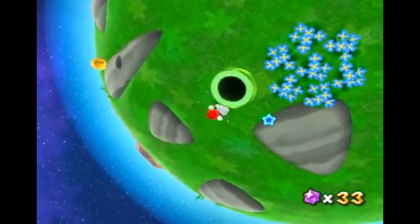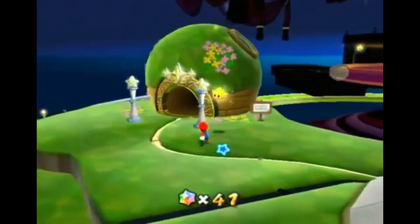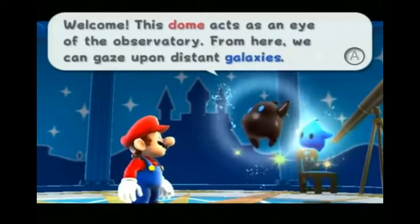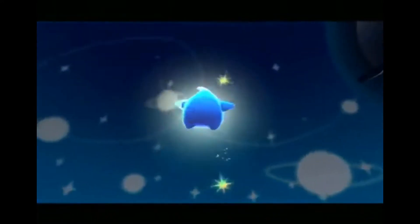The game sees you control Mario as you journey across the galaxy to save Princess Peach from the tyrannical dinosaur Bowser. The story is the exact same as every Mario game, but this one adds a twist with interesting new characters such as Rosalina and the Lumas — a group of star companions that help you along the way by giving hints on secret areas within levels.